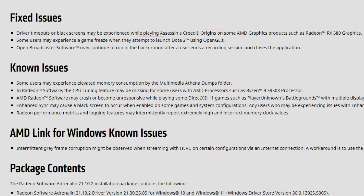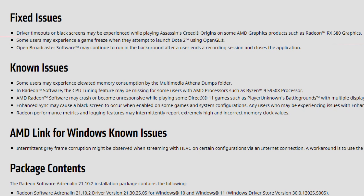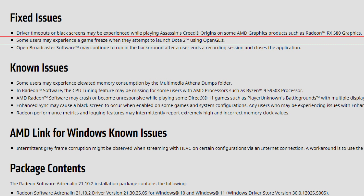As for the fixed issues: driver timeouts or black screens may be experienced while playing Assassin's Creed Origins on some AMD graphics products such as the Radeon RX 580 — that's fixed. Some users may experience a game freeze when attempting to launch Dota 2 using OpenGL — that's also fixed. It makes no sense to use OpenGL on Windows; just use DirectX 11. If you're using Linux, use Vulkan. But regardless, the problem is fixed.